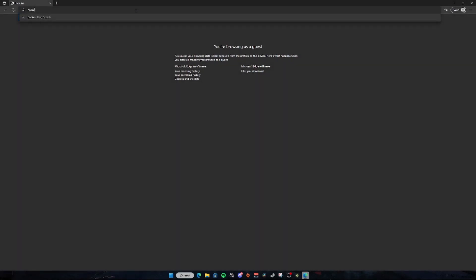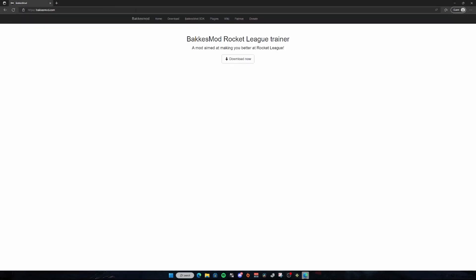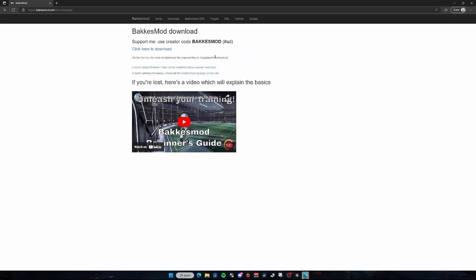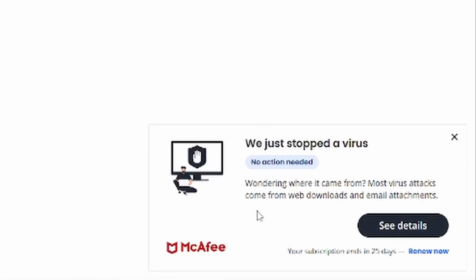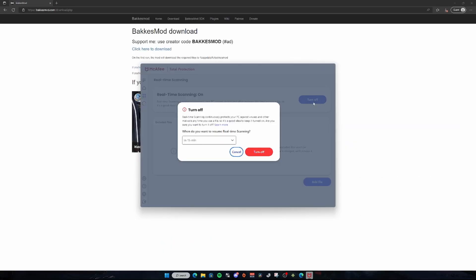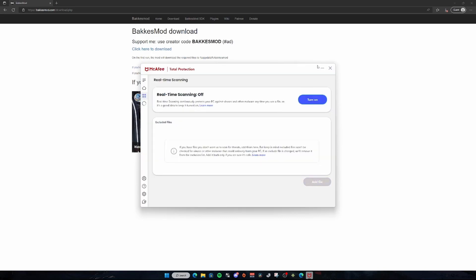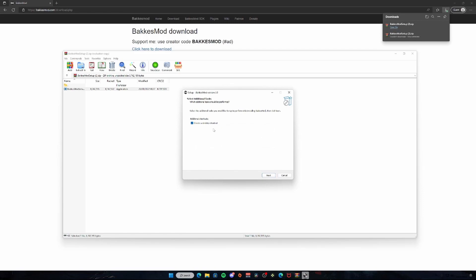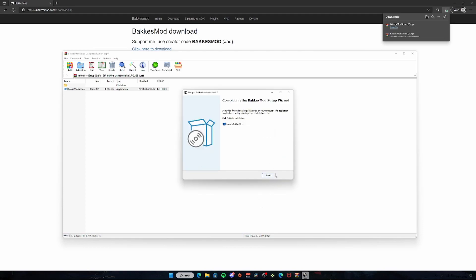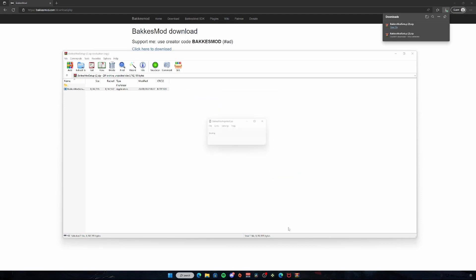So now you have your two links, it's time to show you how to set it all up. Step one: go to the first link, BakkesMod.com, and download BakkesMod. Click 'Download Now' and then 'Click here to download,' and you'll have your BakkesMod setup application. Your browser or antivirus might detect it as dangerous, but don't worry, it's safe. Click continue or disable your antivirus until you have it downloaded. Once you open it, the setup wizard should show up — press next, and if you want the desktop shortcut, click the box. Then press install. Once it's done, click 'Launch BakkesMod' and press finish, and BakkesMod will open.